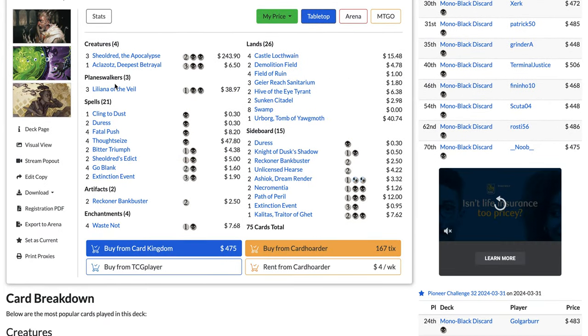With Vein Ripper, whenever a creature dies, the opponent loses two and you gain two. It puts the opponent on a significant clock, is incredibly hard to beat, and it comes into play on turn three. The rest of the deck is the traditional Rakdos Midrange stuff.